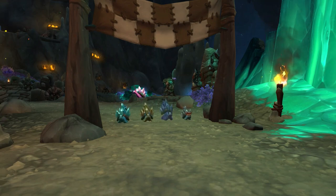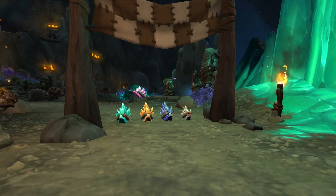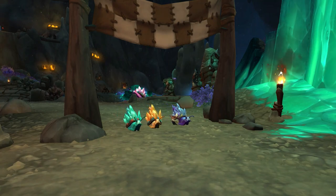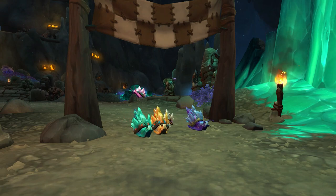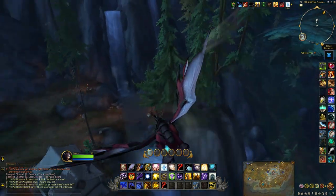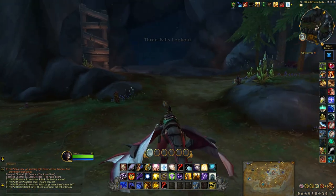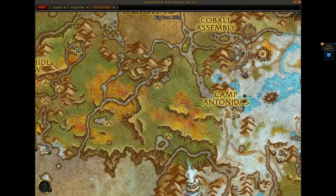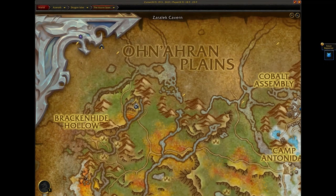In Zeralac Cavern there's actually a very cool little snail area down by Glimmerog at the south side of the zone. There are actually a few entrances into Zeralac Cavern. I think the closest one would be Three Falls Lookout, which is right here on the map in the Azure Span.